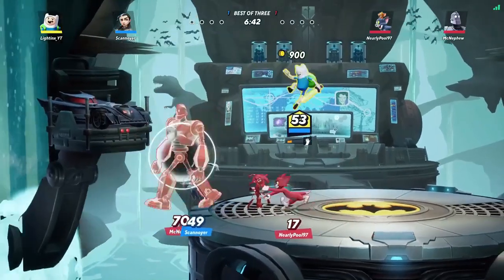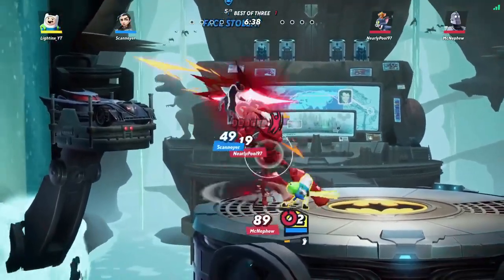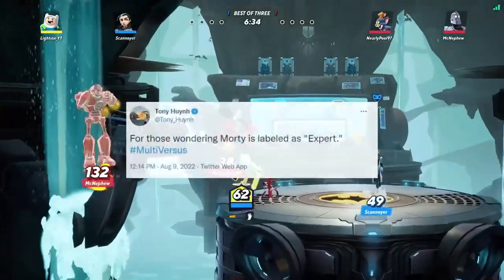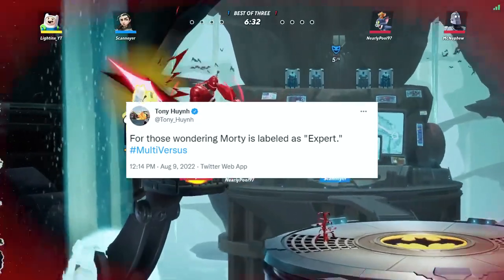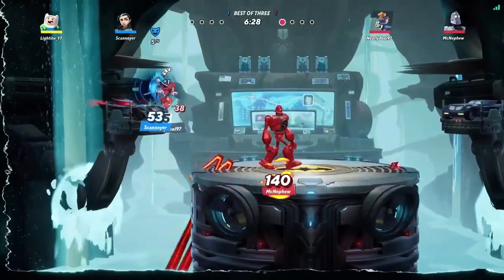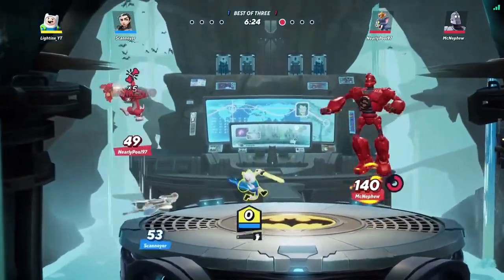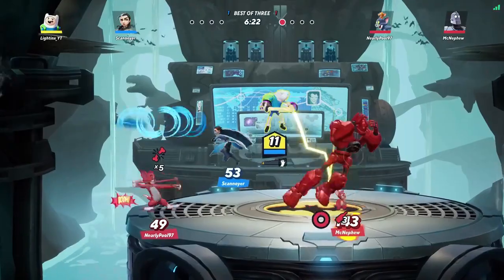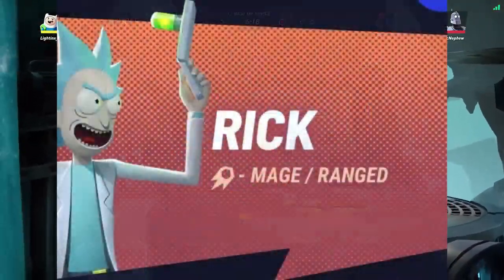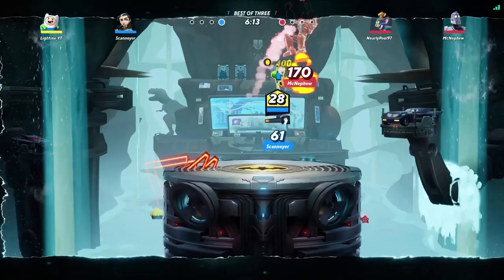Starting off with the video, as you guys know, a couple of days ago we did get an announcement from the director of MultiVersus saying that Morty will be an expert character, and all expert characters cost around 3,000 coins. We've also got Rick's revealed price, which will also be 3,000 coins, as he'll also be an expert character, the same as Morty.